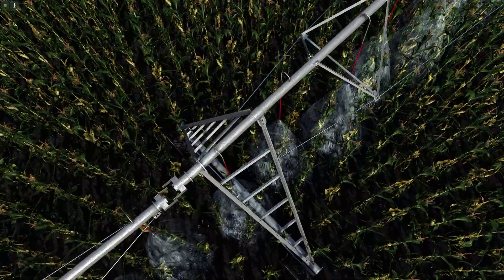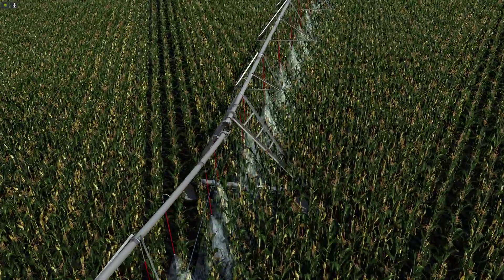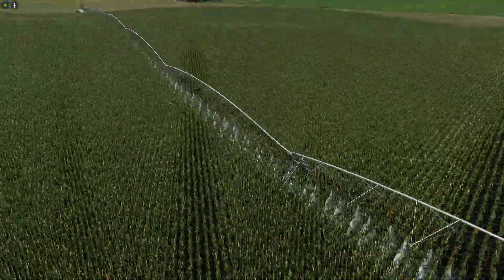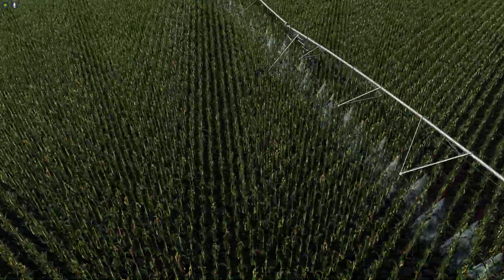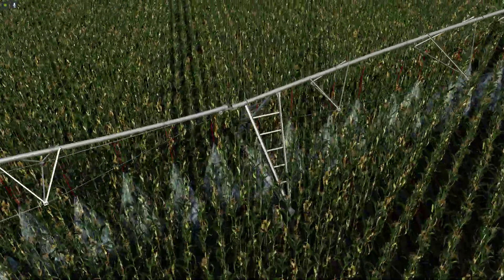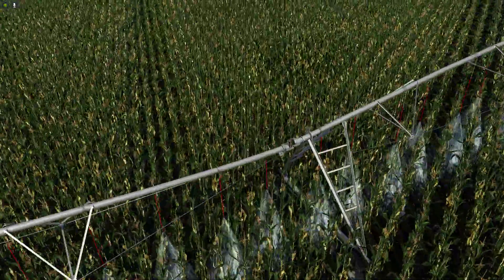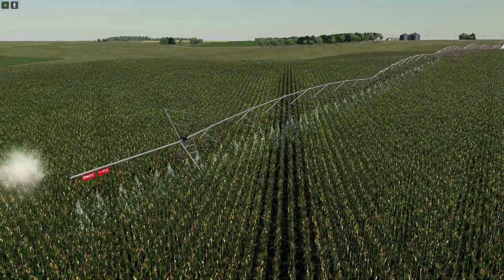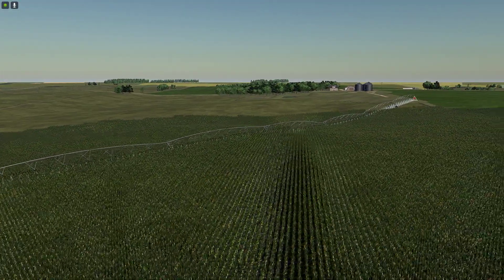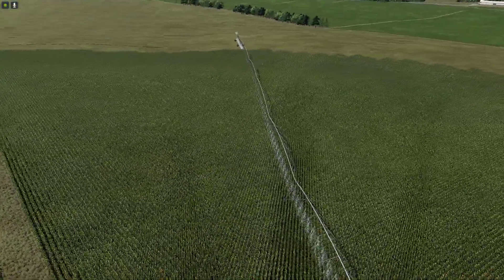If you notice, a couple of these towers don't actually have moving wheels — I tried to hide those as best I could. If you understand modding a little bit, you'll understand how only six components can have moving wheels on them. I tricked the system and built some collisions because this is more than six towers. I've got one, two, three, four, five, six, seven — so eight sections, eight towers. Pivot irrigation.